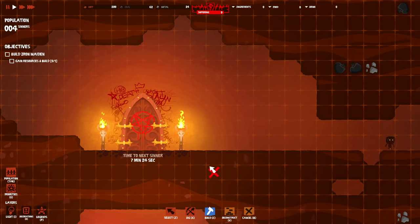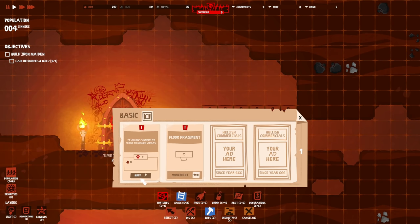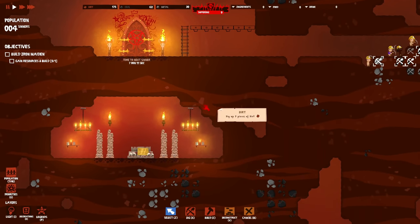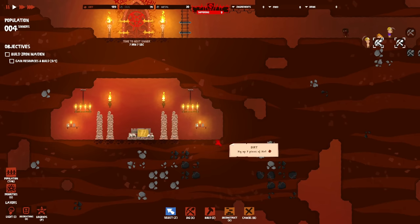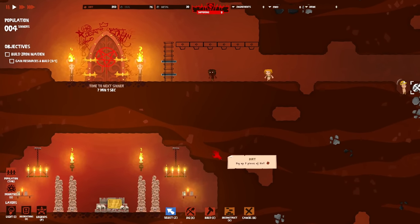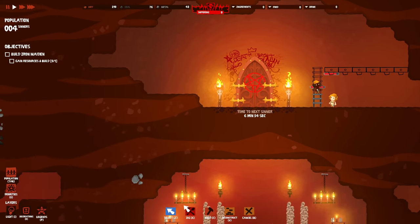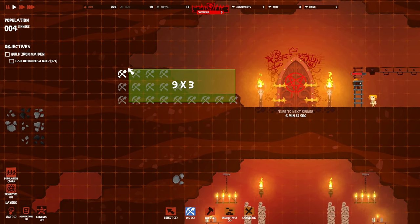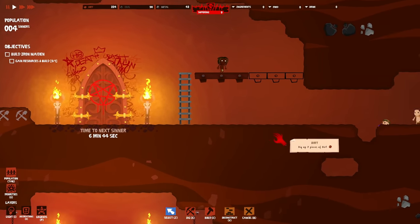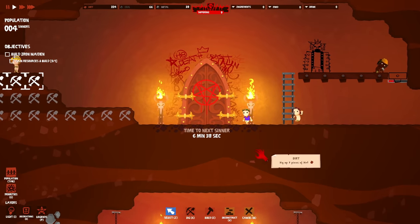Build some floors right here, then throw some ladders up and put our beginning stuff here. I want to build downward and get a ladder going down into a lower area to expand. We should get all the needs set up first - food, drink, sleep, all that fun stuff. Tortures: Iron Maiden goes there, basically like in the tutorial. Then sleeping and latrines area over here.